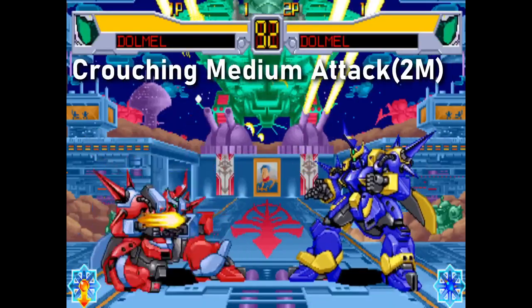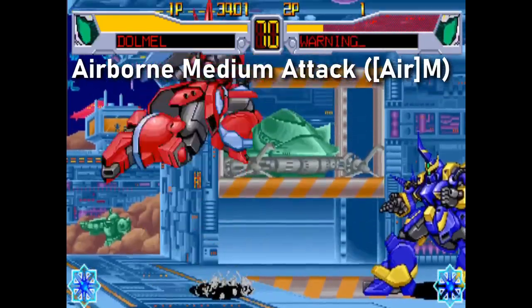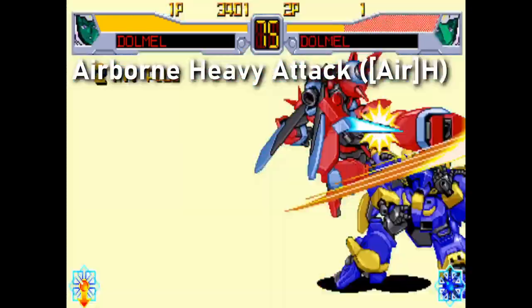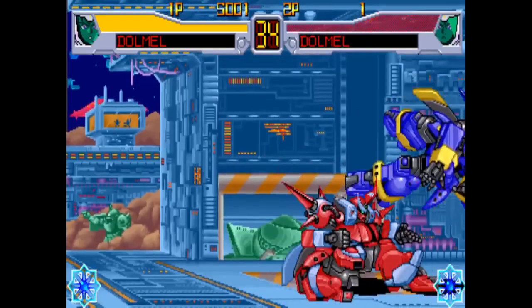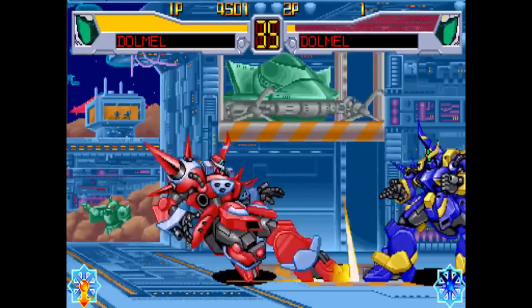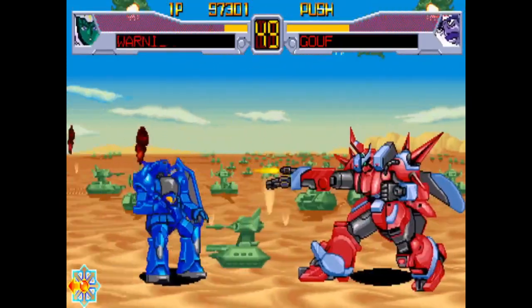The Dalmo's normals are good enough for what they are, with light and medium attacks coming out fast, the air heavy covering a hefty amount of horizontal space, and the down heavy serving as a solid combo ender and sometimes as a good punish tool, making the Dalmo do its iconic toe beam slide.